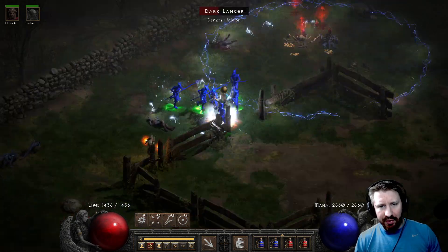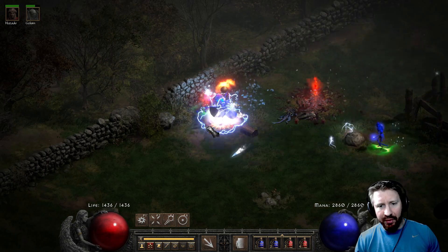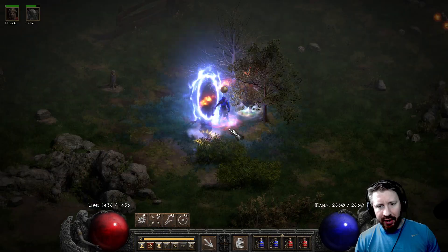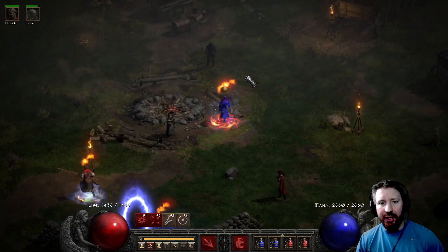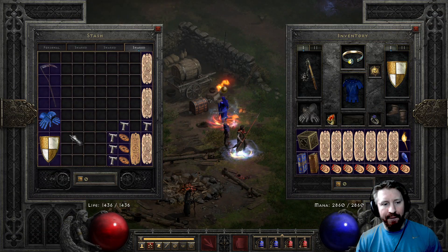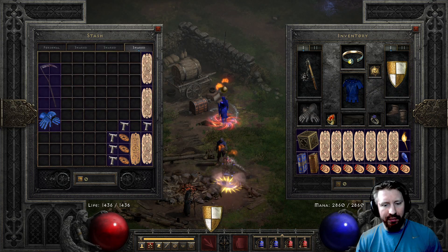We've got lightning immunes — it kind of sucks. You're going to want more Pierce, which is why I think J-Mod. I do have J-Mod, so let's get rid of this Phoenix and the Redemption — it's overkill for the most part. Good old J-Mod — put that on there and watch the lightning damage.